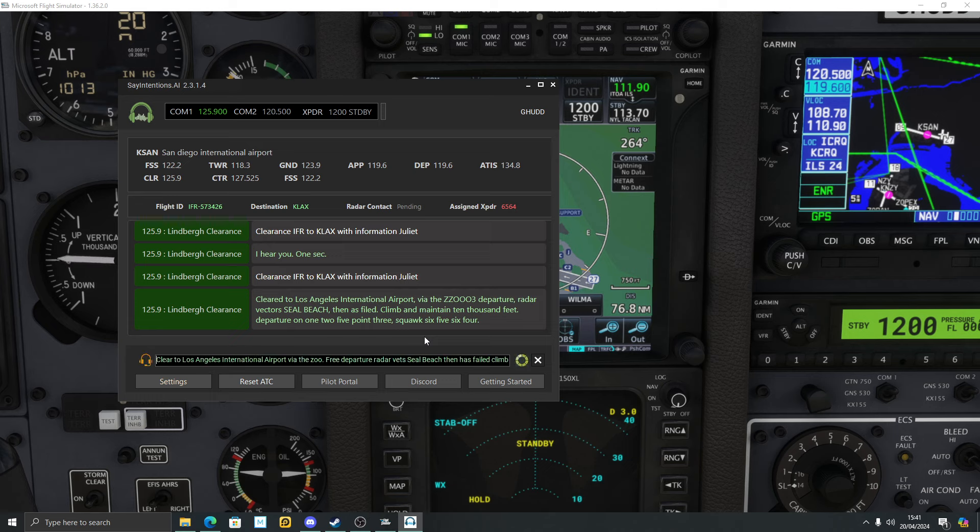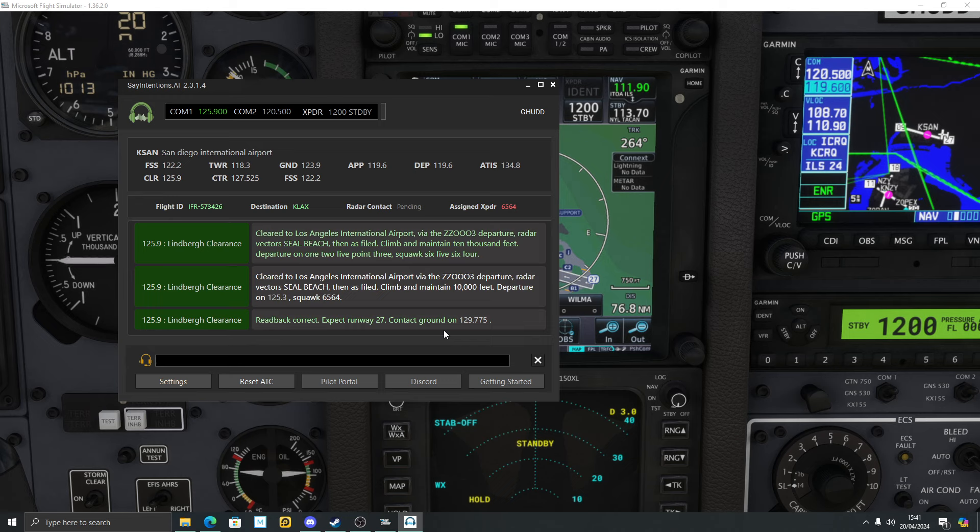I messed that up a little bit but the program will understand what you've said and translate it. There we go — Skyhawk Hotel Delta, readback correct. Expect runway 27, contact Ground on 129.775.